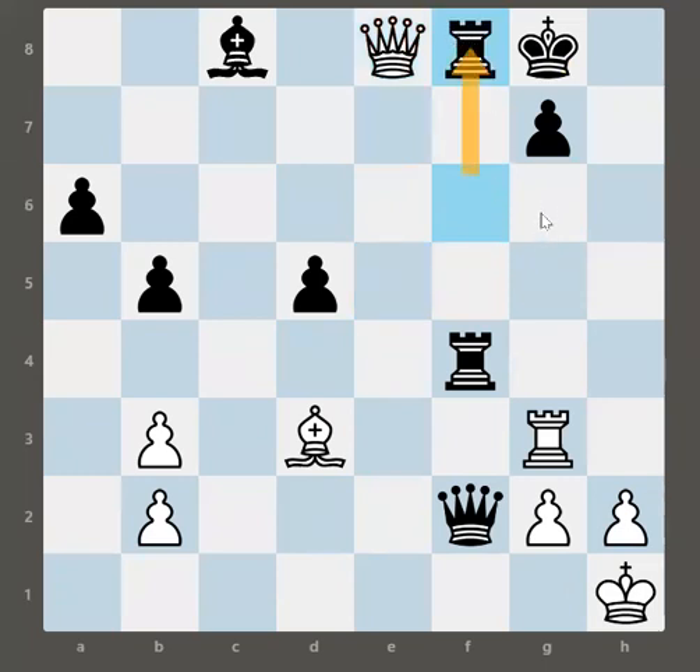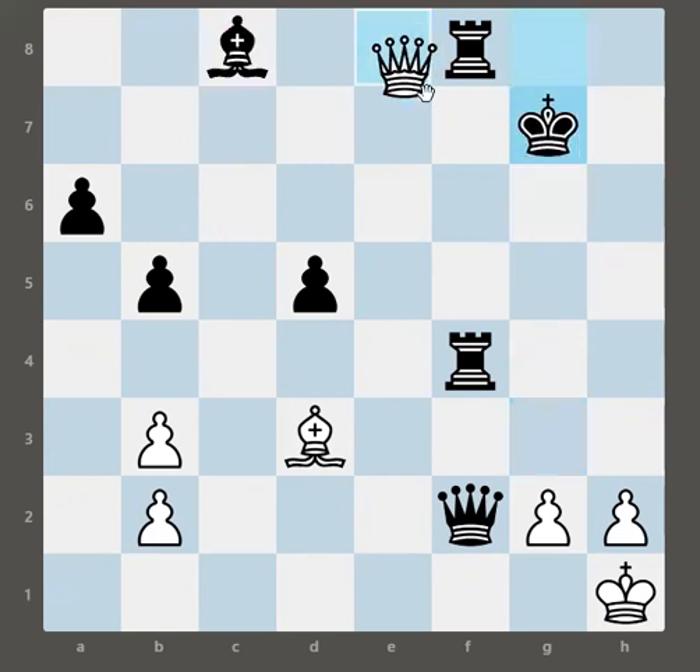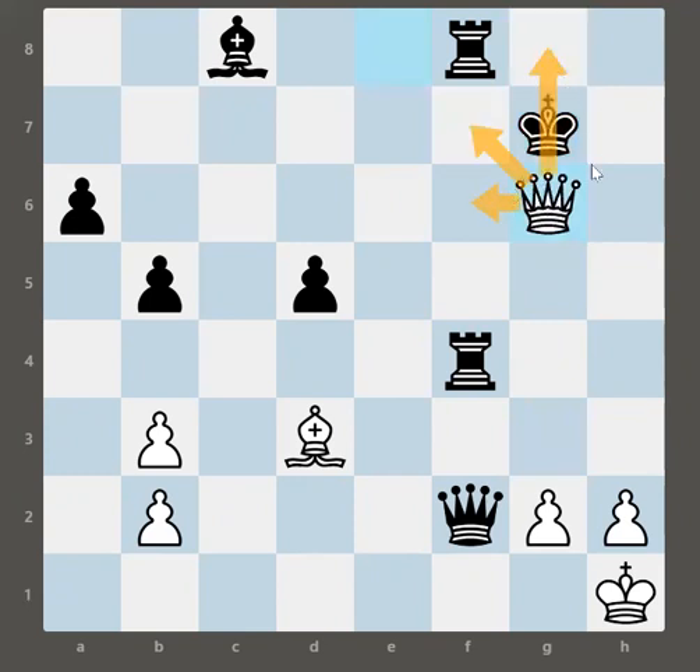If Black plays King H8 we just play Queen H7 checkmate. But if Rook to F8, the next move is Rook G7 check — another surprising move and another Rook sacrifice. We already sacrificed one Rook, and now we sacrifice another. So Rook takes G7, King takes G7, Queen G6 check. All the squares are blocked from this side, and Queen is well supported by the Bishop. King is forced to go to H8.